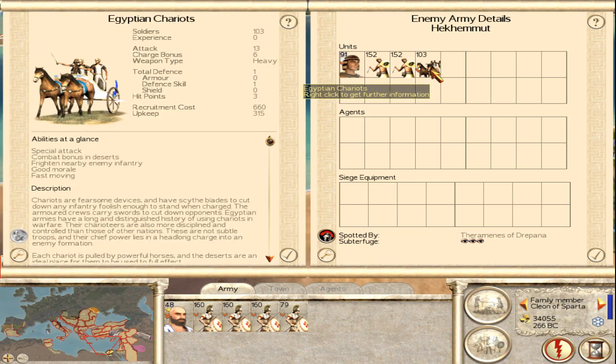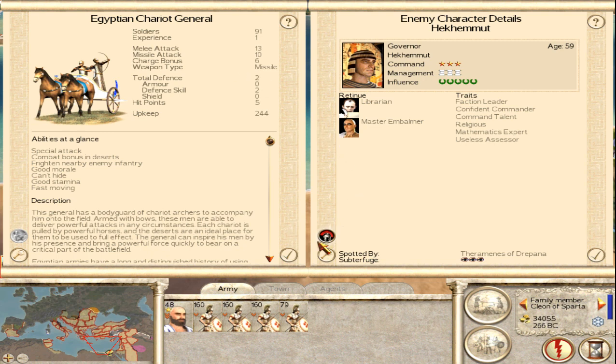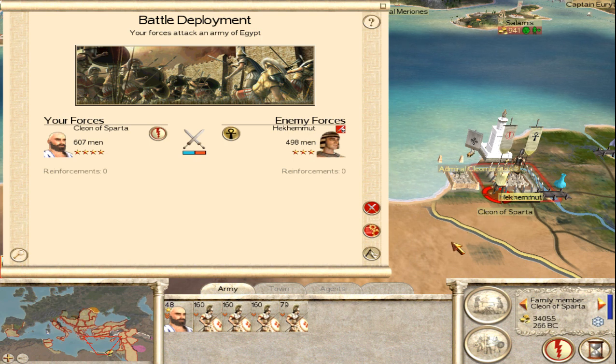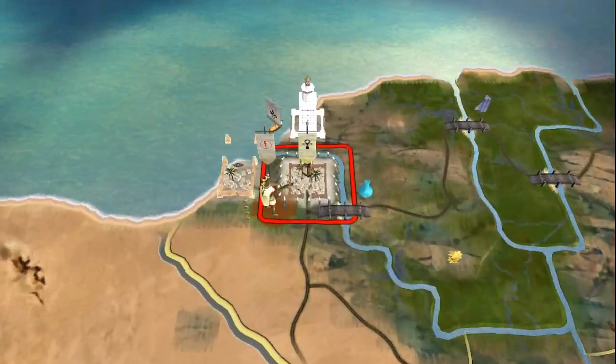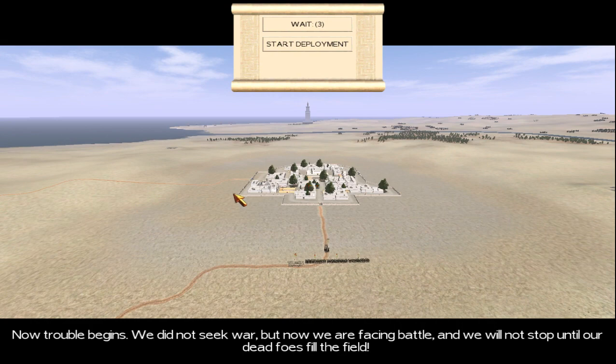What kind of chariots are those? Those are heavy attack chariots. And he has archers. Slight advantage, but I'm not convinced. This will require some care. I want those chariots to be in a position where they can run around my units and plow through them - need to present solid fronts.